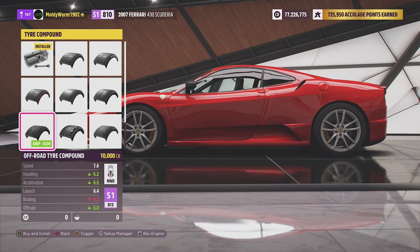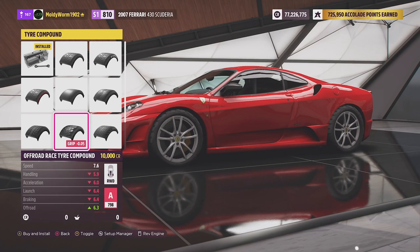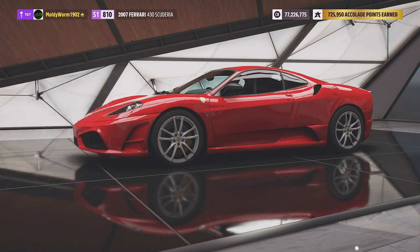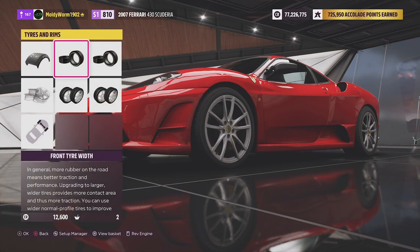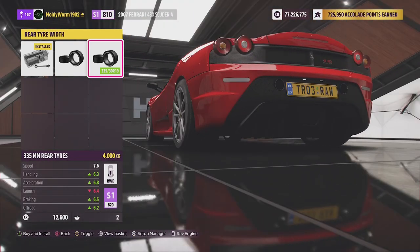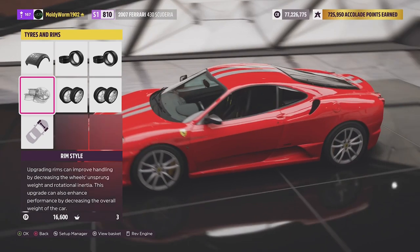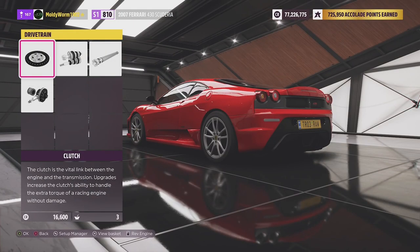All vehicles are fitted with the off-road tire compound — if you played Horizon 4 you may know it as the rally tire compound. You might ask why not the off-road race tire compound: because not all vehicles have that as an option. So we're going with the rally tire compound. We'll fit the biggest tires we can — 265s in the front, hopefully 335s in the rear. It is rear-wheel drive, so bigger rear tires is a good thing.